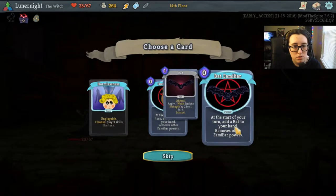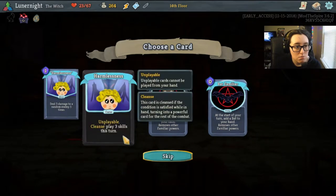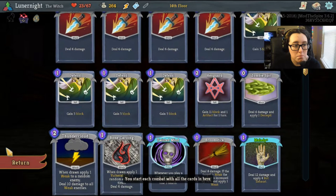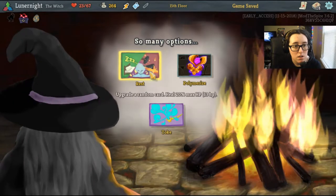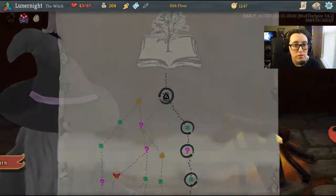Apply one weak, reduce strength by two for one turn, draw two cards. Five damage sure to random enemy five times — interesting. Cleanse: play three for the rest of combat — it'd be really hard to play that many skills. I do have a couple skills but I'm mostly attack heavy. Arrest and upgrade a random card, transform a card or movement card — very nice.